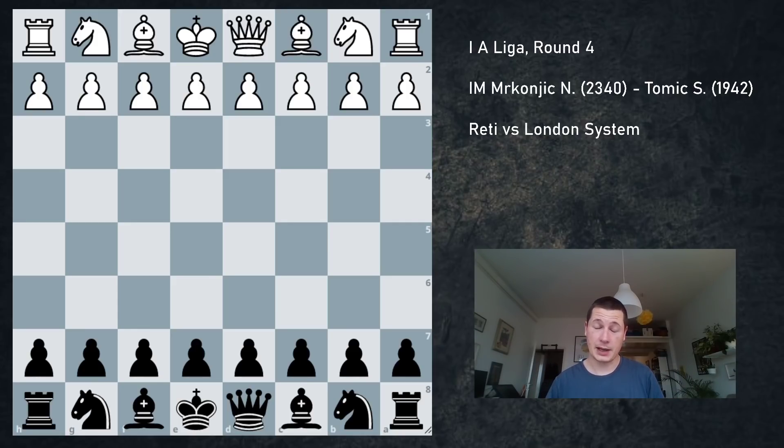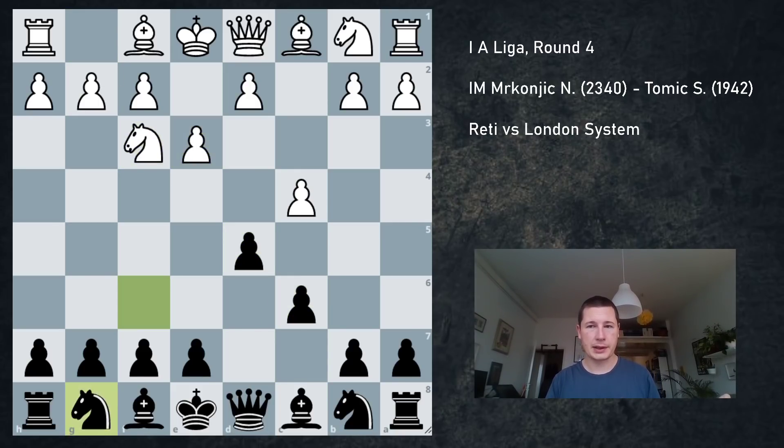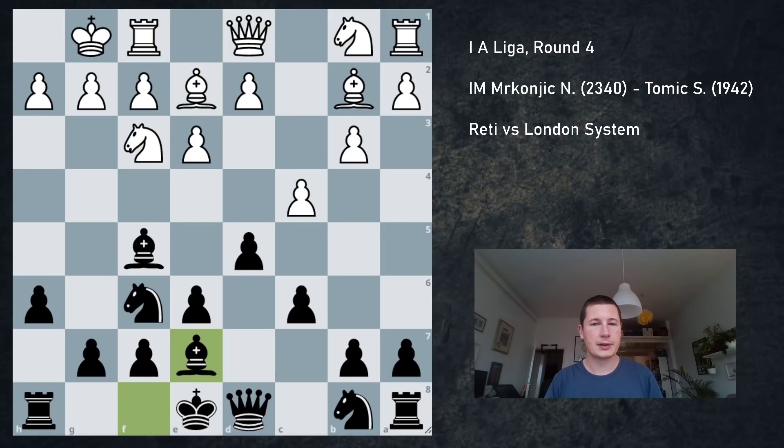I'm playing a very strong international master. It started with the English, transposed into the Duretti. I played my usual stuff — the London. He went for b3, which allows bishop f5 easily because there's no queen b3. Bishop b2, e6. You have to be careful not to allow knight h4, but as long as there's bishop to g4 that should be fine. Bishop e2, now there's no bishop g4 so h6, castles, bishop e7. You don't want your bishop on d6 in most of these positions.